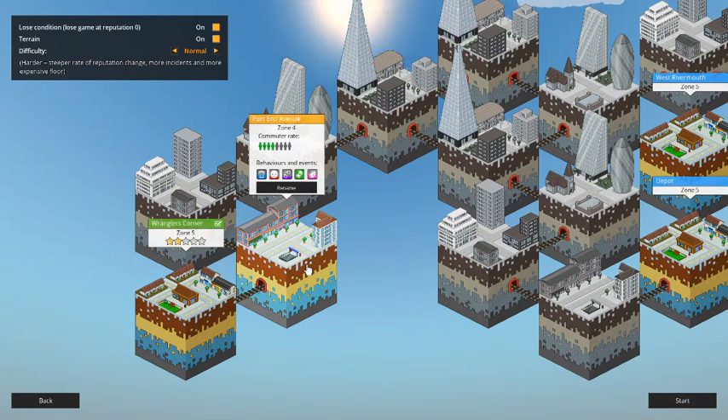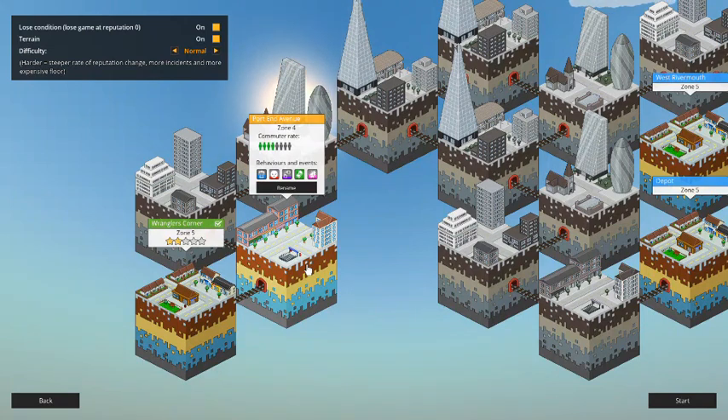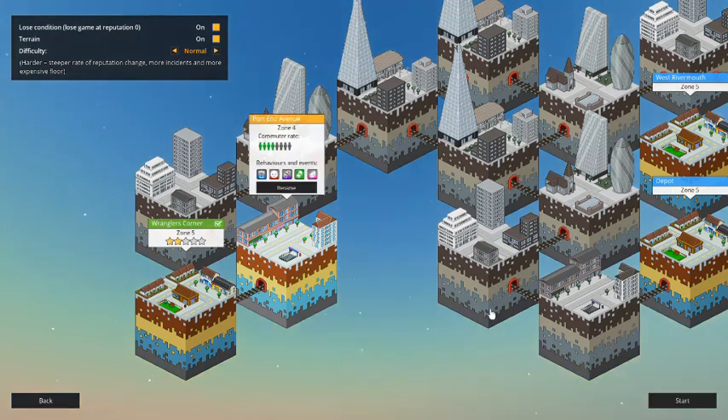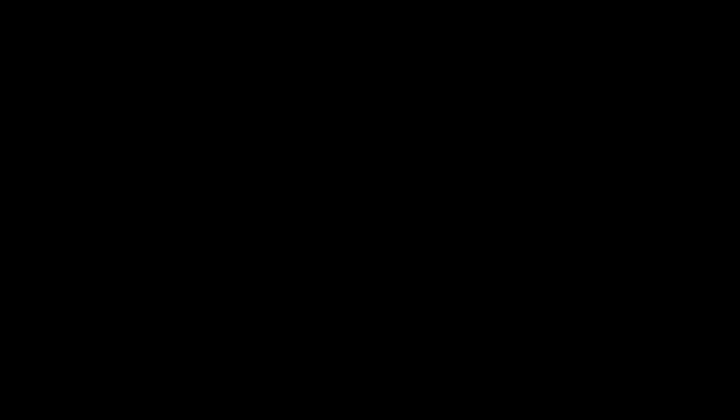Anyways, let's hop into Overcrowd and build ourselves another fantastic subway station. Looks like we will be building in Zone 4, Port End Avenue. It's got about a commuter rate of half, a little bit of trash, a little bit of anger, some crime, plenty of money, and some sickness — some disease index. So this might be a bit of a challenging station. Let's go ahead and start that.